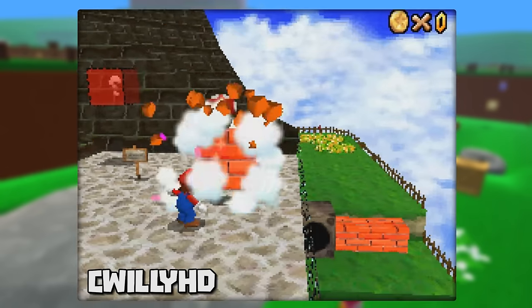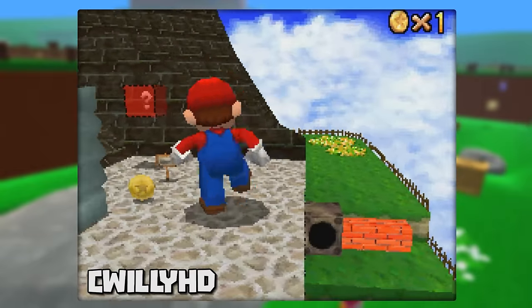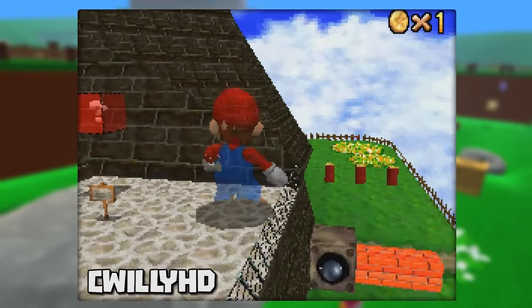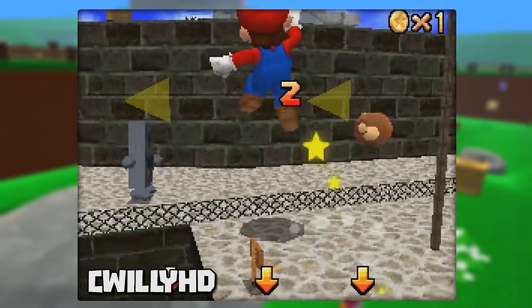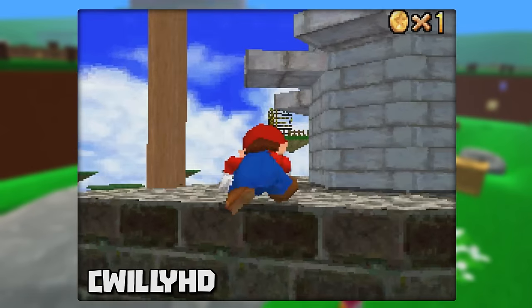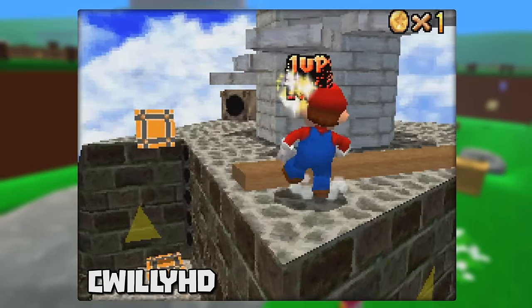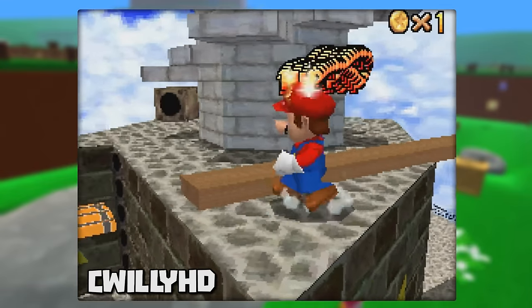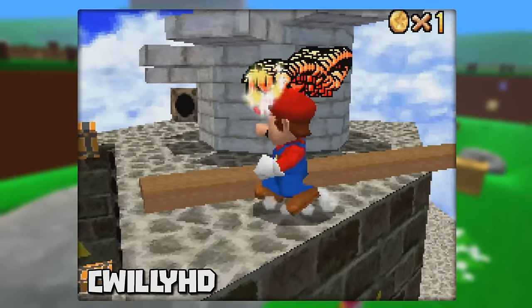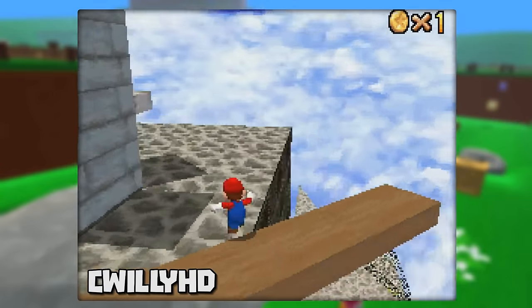Up next is a very easy way to max out on lives. In the third level of Thwomp's Fortress, there's a block that has a mushroom in it. Upon breaking it, pick it up and take the warp to the upper area of the fortress. Quickly double jump near the wall to grab the ledge and pull yourself up. There's a large wooden beam and if you run into it, you'll begin to rack up lives extremely fast. It only took me a matter of seconds until I reached the max of 100 lives. The only downside is that the lives don't get carried over after quitting, so every time you reload your save file, you'll have to perform this trick.